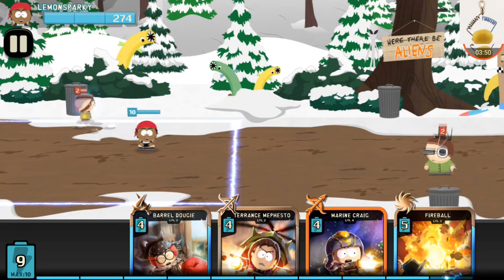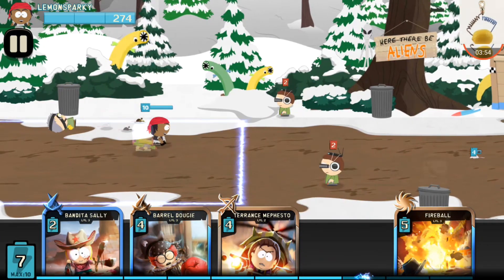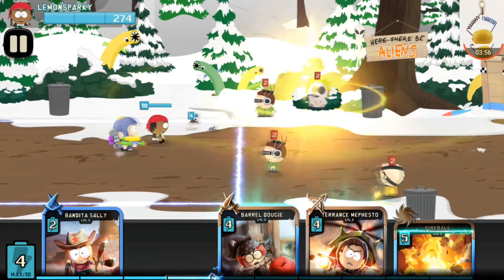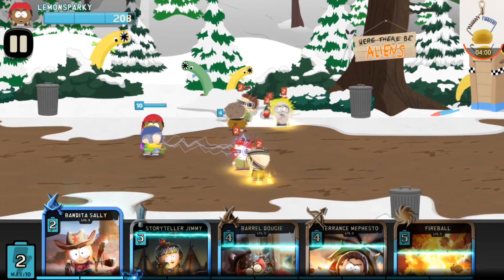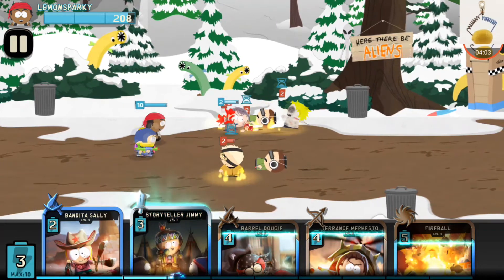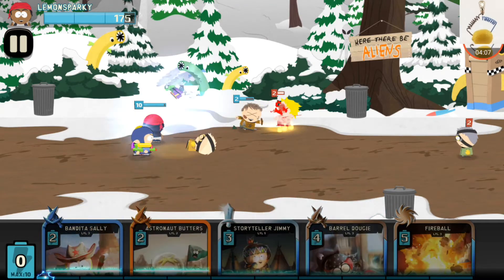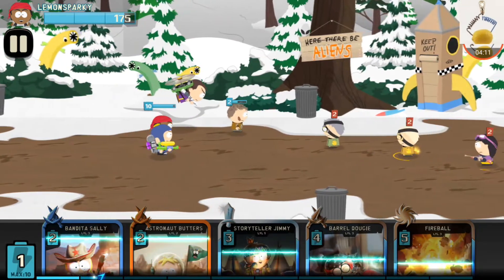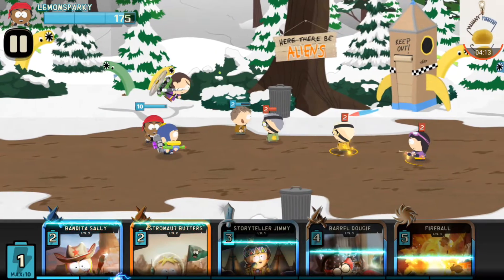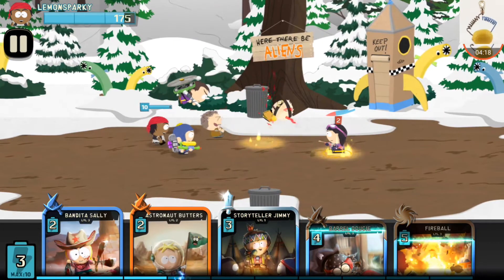We're gonna play against Mecha-Timmy once again. I'm gonna play my rats right here. Right now we don't have any tank cards so far, so we're gonna play a lot of cards up in the back and try to get some anti-AOE cards like Terence Mephesto right here. You always want to have one of these cards in rotation — either a card that does splash damage or a Terence Mephesto, which does pretty good splash damage.